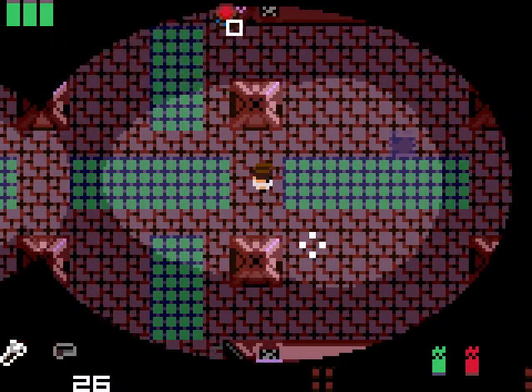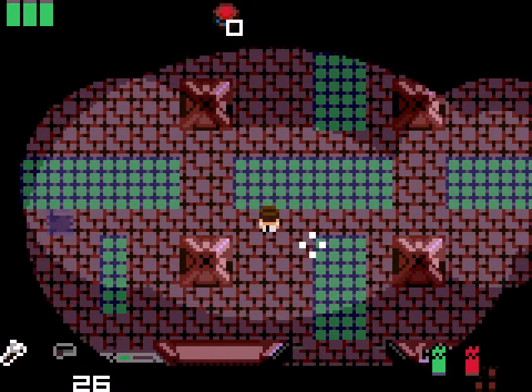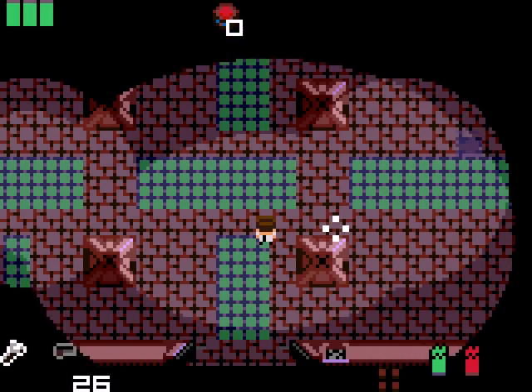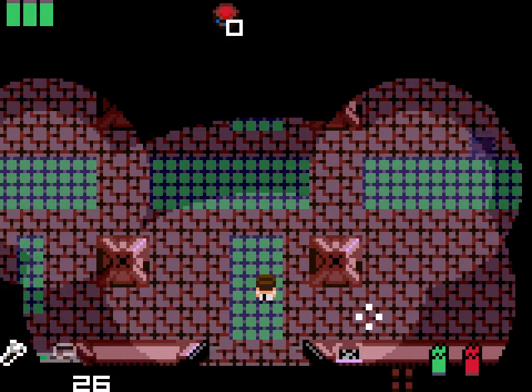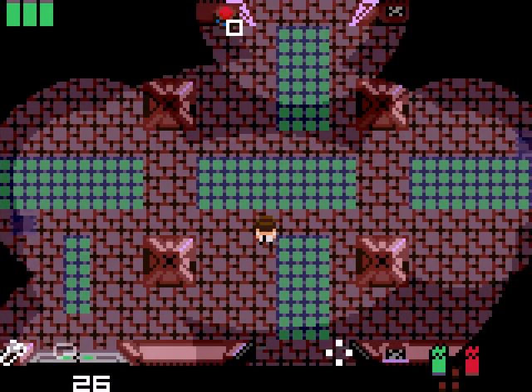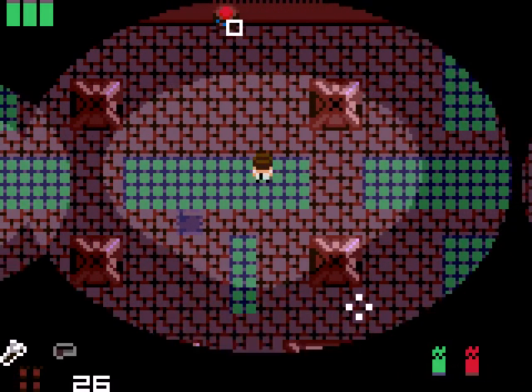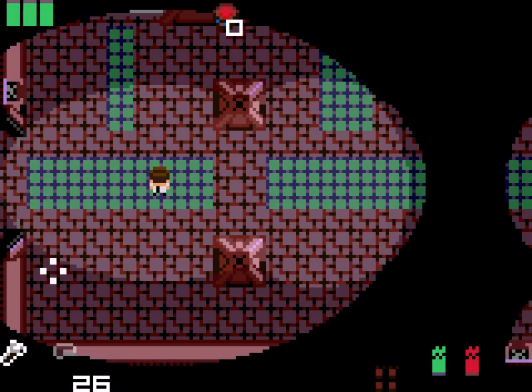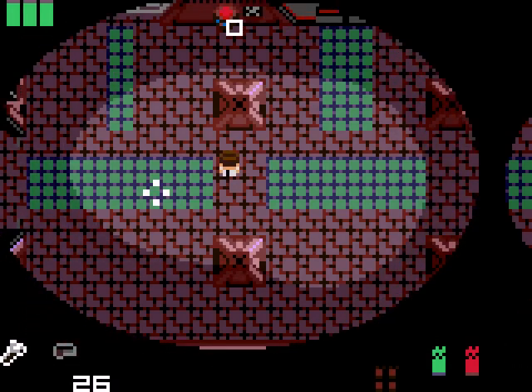Before I head to the old Super Soldier Lab to get the first Ninja Heart, I'll show you what's now accessible. This door is now open, leading to one of the weapons labs. This door over here is now open, which leads to the other weapons lab.